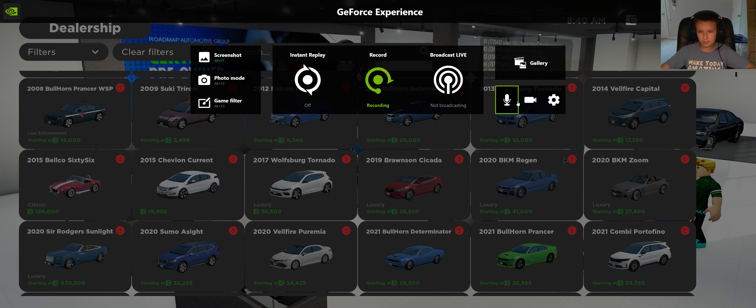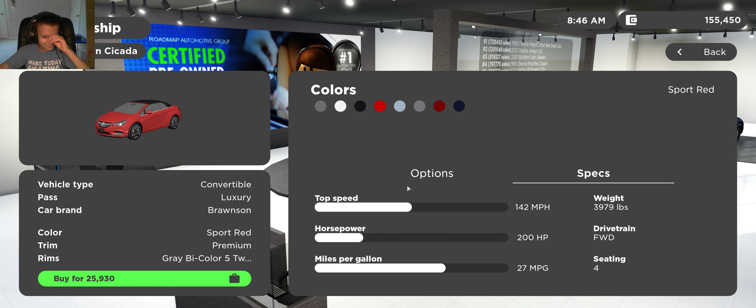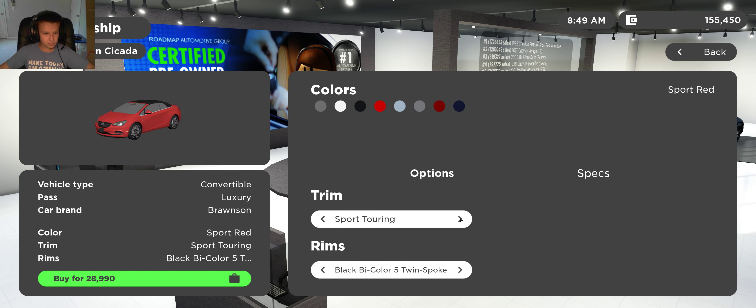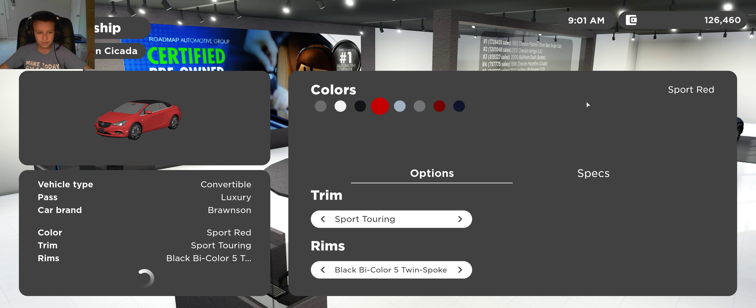I need to move my webcam to the other side. Let's buy the 2019 Bronson Cicada — but why is it called a Cicada, that's so dumb. Premium, sport, touring — I'm getting sport touring. I like the red, I'm keeping the red. Seating four, front-wheel drive, pretty good speed — but I don't care about speed. I'm buying it.